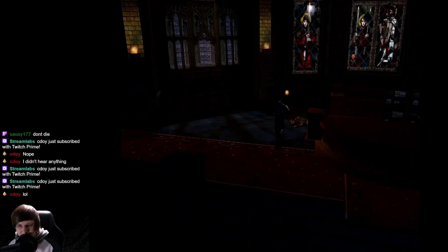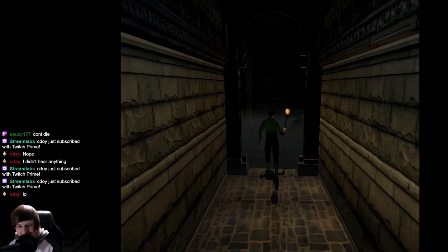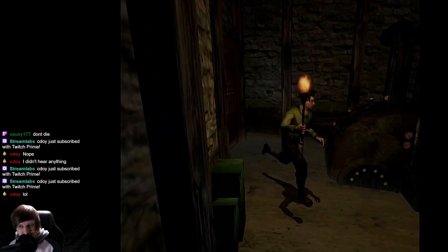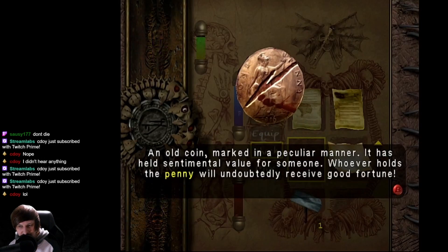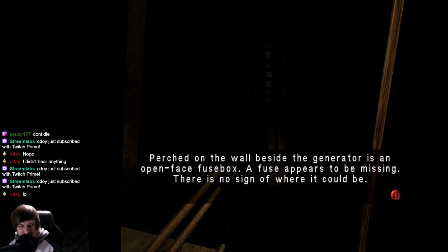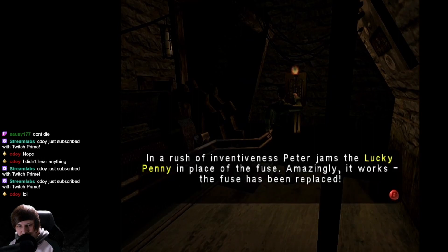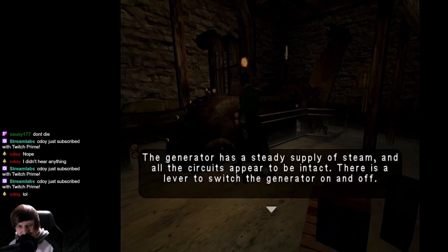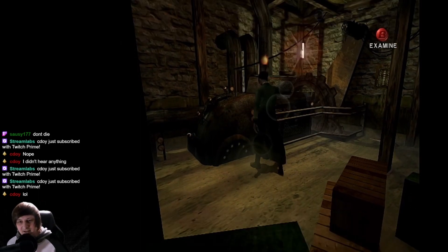It's not very safe, that's for sure. It's metal - it'll bridge the electricity for me. I feel like that's not super intuitive. What does the penny even say when we examine it? 'An old coin marked in a peculiar manner, has held sentimental value for someone. You'll undoubtedly have good fortune.' And this says 'A fuse appears to be missing. There's no sign of where it could be.' In a rush of inventiveness, Peter jams the lucky penny in place of the fuse. Amazingly, it works. The fuse has been replaced. Not super happy about that one, but whatever. That seems like not as obvious as it should be.